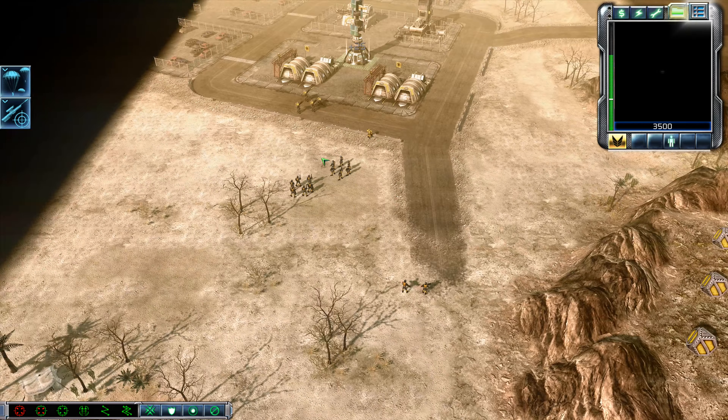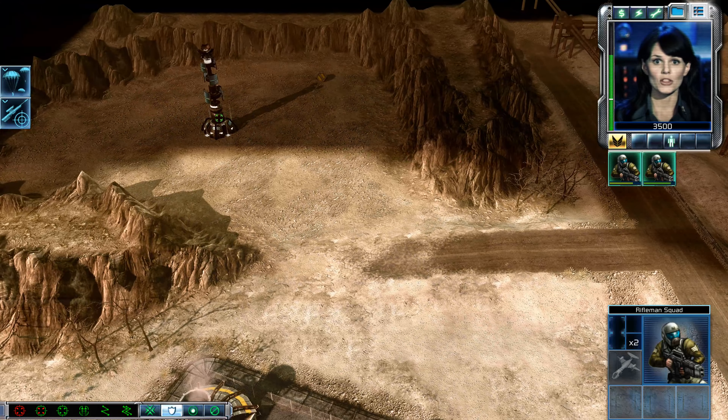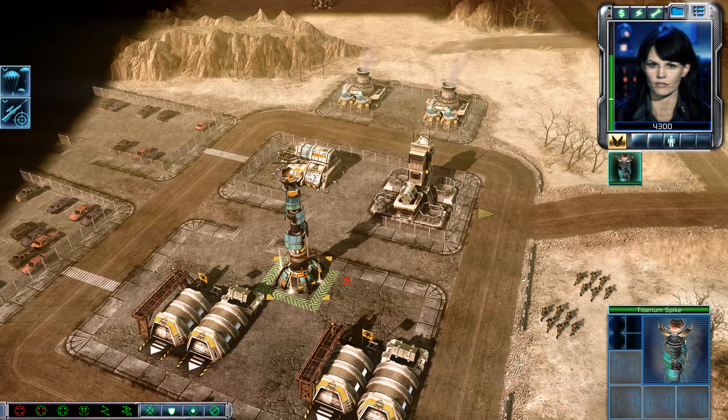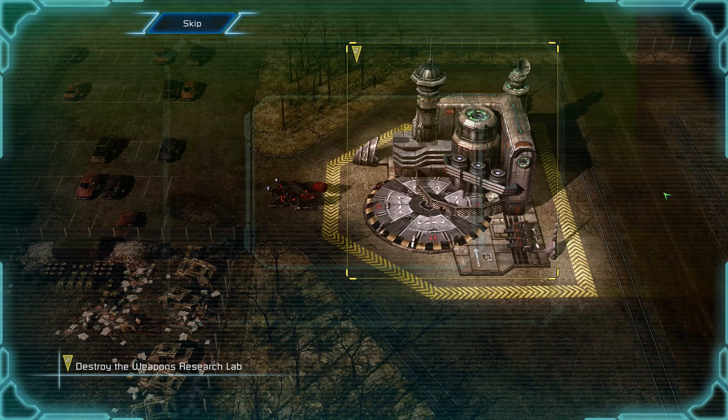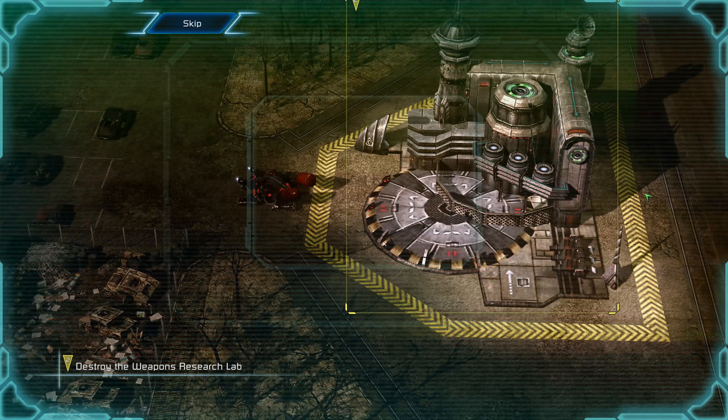Establishing radio uplink. Commander, the target is not a chemical weapons plant after all — they're doing something with Tiberium. Take out that facility and see what intel you can uncover. This facility appears to be manufacturing Tiberium-based weapons — engage and destroy it.